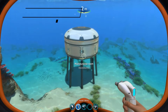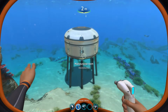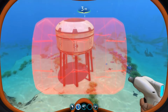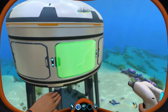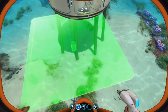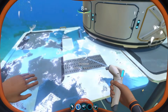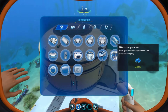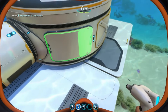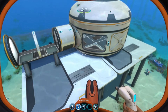Tip number two is hull integrity. This is something I really want you to think about as you build your base. The more things you add can either increase or decrease your hull integrity. You can reinforce the outside or put a foundation underneath to add hull integrity. Adding things like glass corridors or windows — the cool aesthetic things — will take away hull integrity.